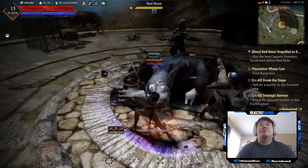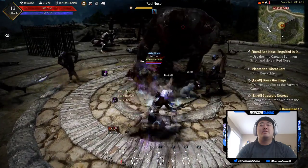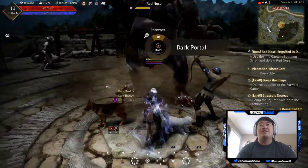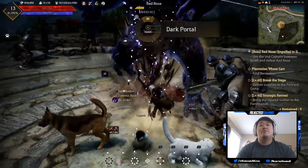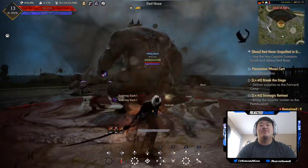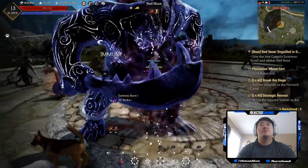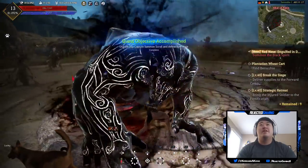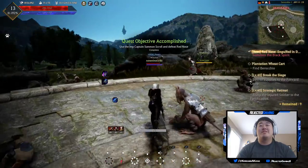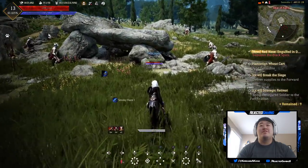I did dodge out of there in time. There we go — I don't know why it wasn't letting me do that attack. Move around to the back, get those back attacks while he's going ham. There we go. I knew that was gonna be the slightest of slight work — because I one-shot these enemies, I knew he wasn't gonna put up too crazy of a fight.